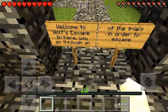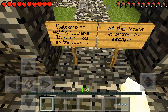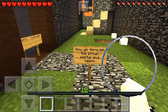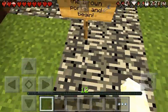One is called Wolf Escape. It says, welcome to Wolf Escape — I like how they did that. Here you'll go through all of the trials in order to escape. And then we walk over here — it says, now go through the brown portal to begin.